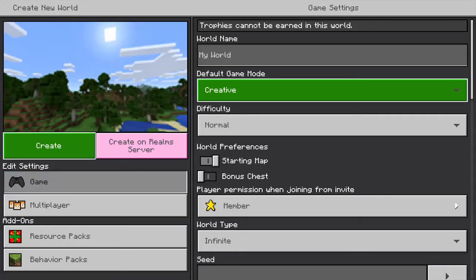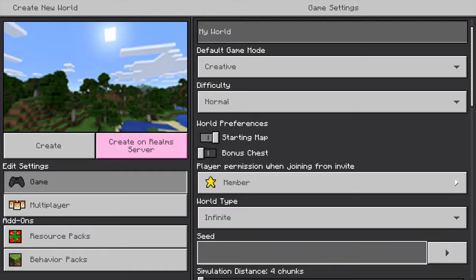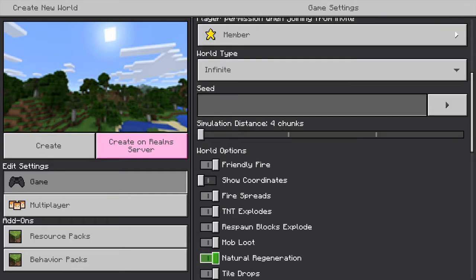Hello everybody, today I'm going to be showing you how to play Minecraft split screen — it's really simple. We're just going to do a basic creative world. Make sure your TV is supported; your TV has to be large enough. If you have a really small TV, you pretty much won't be able to use split screen. Make sure you have a medium-sized TV, roughly 16 to 32 inch — that's pretty much all you need.